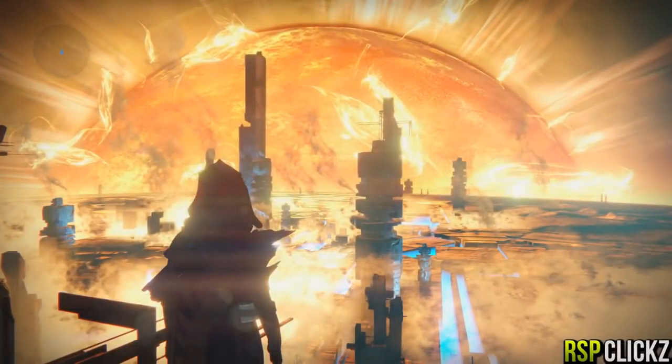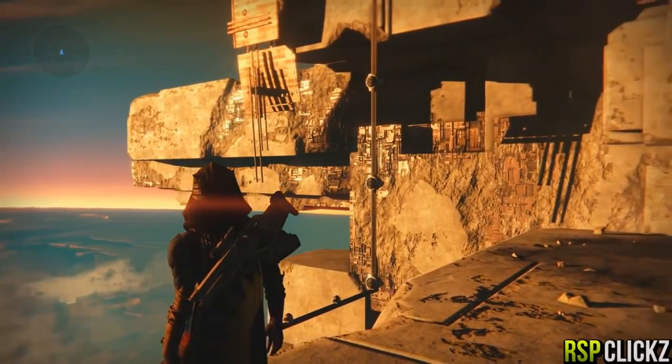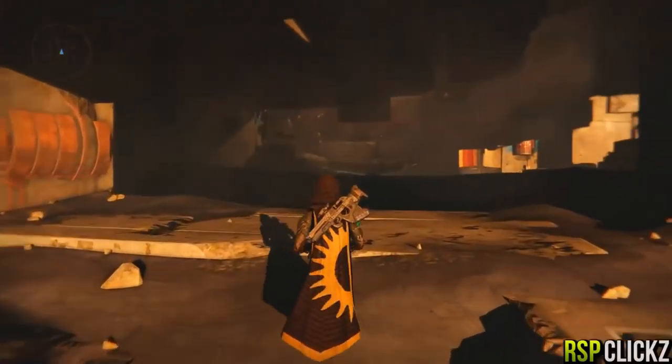What's up guys, my name is Matt and as you see in the bottom corner it says RSP Clicks. This footage was provided to me — it is a week old or so, but it is a relatively new glitch. It was given to me by good friend MFK Clicks, and it is an out-of-map slash flying glitch on Mercury.